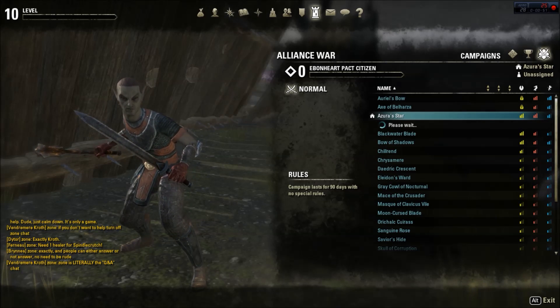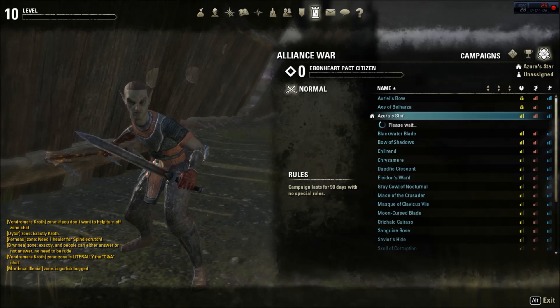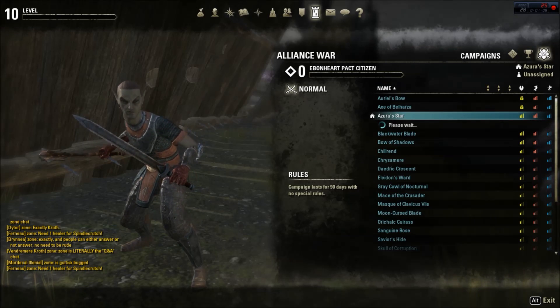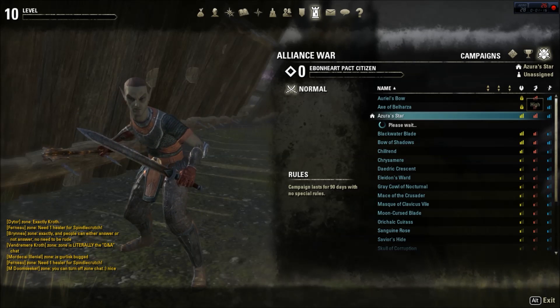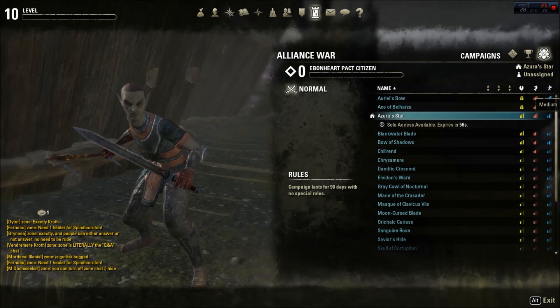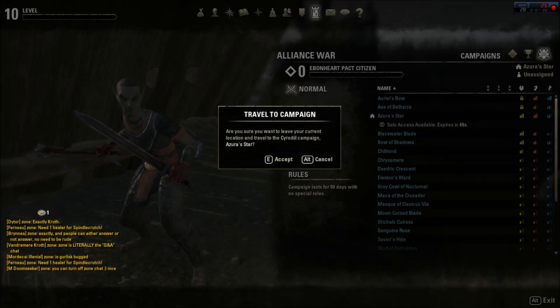I'm waiting. It says campaigns last for 90 days with no special rules. It looks like the population for both Aldmeri Dominion and our Pact are high, whereas the Daggerfall Covenant is medium. Okay, travel to campaign. Press E — sure thing, accept.